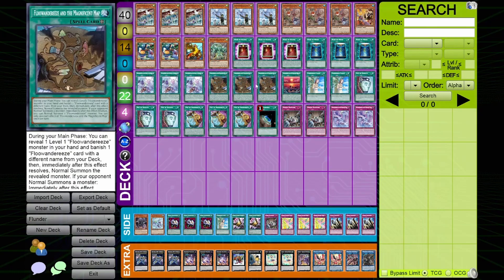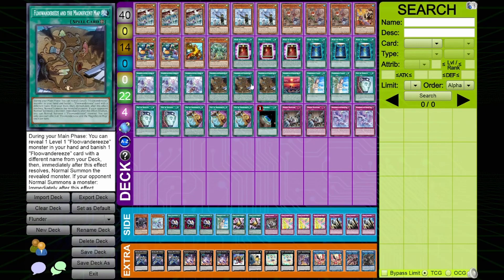Forbidden Lance also plays around Infinite Impermanence. For consistency cards: three Duality, three Prosperity, one Terraforming for the Magnificent Map. Two copies of Evenly Matched — I only play two because you don't want to open with it going first, but you want ways to access it going second. No decks are really putting up good omni-negate boards right now unless they're doing a crazy Kashtira board with normal summoning Ash Blossom, which really doesn't come up a lot. Two in the main deck is perfectly reasonable, and you can Prosperity into it.